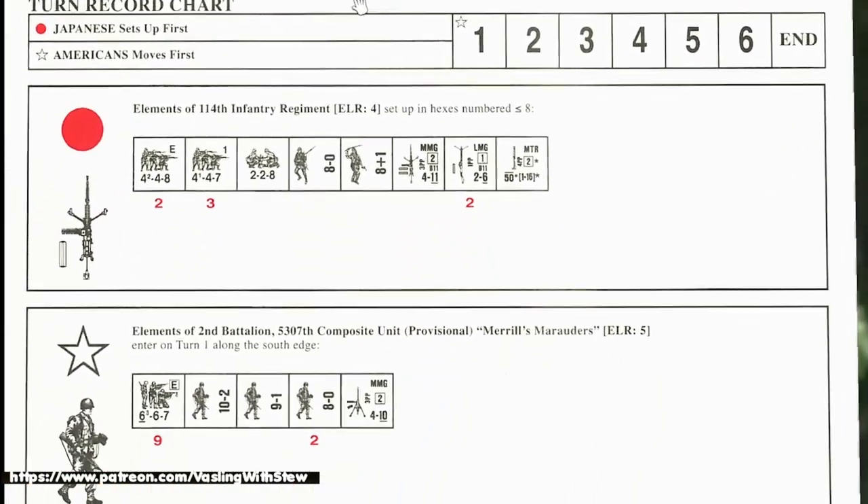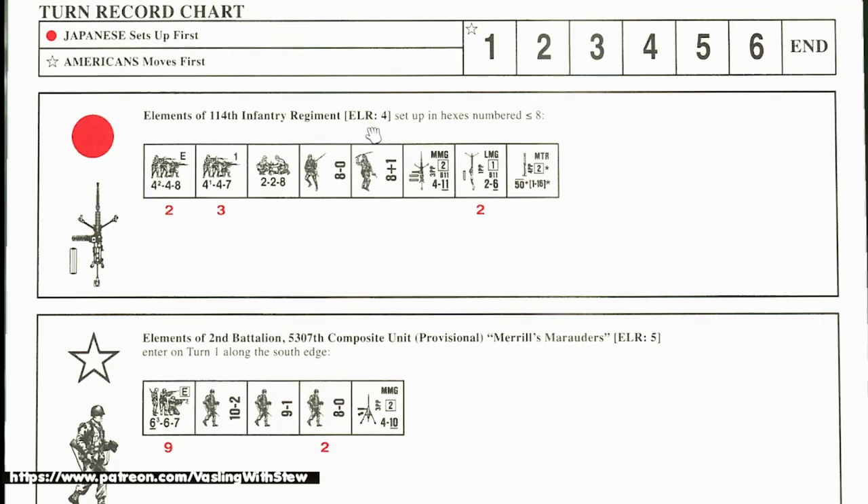The Japanese set up first, Americans move first. The Japanese have a very small force, but they do have a couple of elite units, meaning their morale is actually higher than their leaders if stacked with a leader. A couple of 4-4-7s — remember step reduction is big. There's a 2-2-8, a medium machine gun, and an 8+1 leader. Note that 8+1 kind of negates the morale level bonus of the units because he'll give them a morale level bonus, but if they're subject to a morale check, they have to add one.